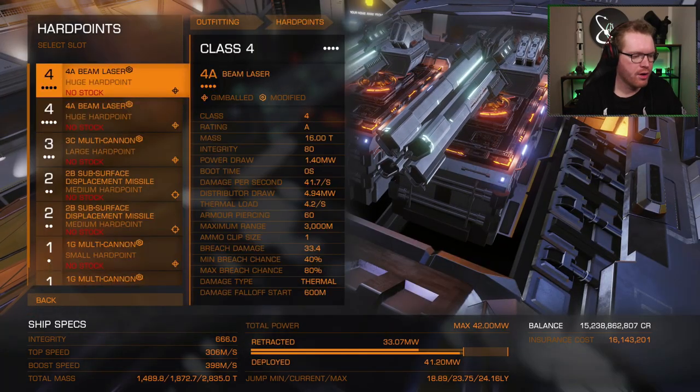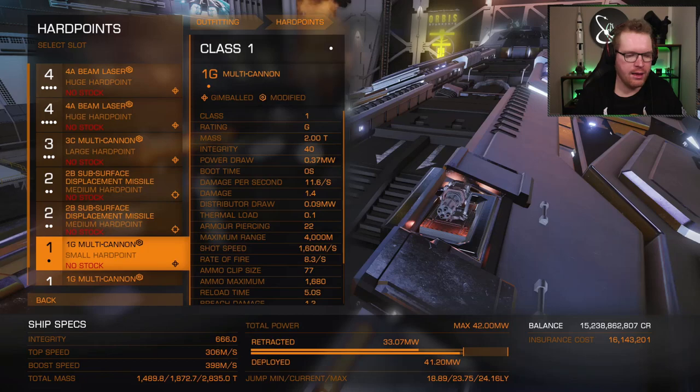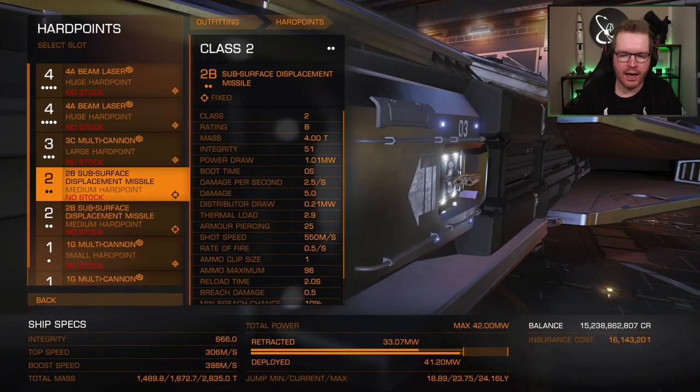We're going to start with the hard points. In the two medium slots on the side, I have fitted subsurface displacement missiles. I fitted two, even though we only need one at a time, but that's just to bring extra ammo — I don't want to synthesize ammo along the way. We only have around 380-something tons of cargo, and that means we can make do with two. If we were flying a Cutter with like 500 tons, we would need three, but here two should give us plenty of ammo to completely fill up our ship without having to synthesize along the way.